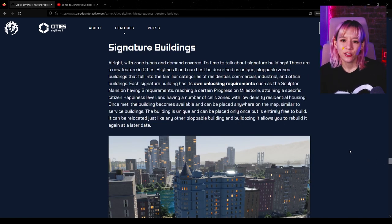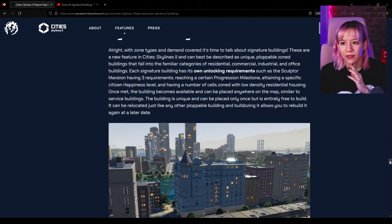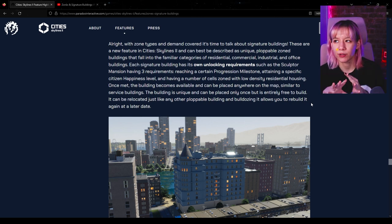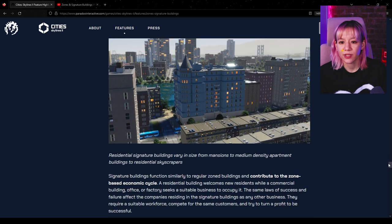Signature buildings: each signature building has its own unlocking requirements. For example, 'Sculptor Mansion' requires reaching a certain progression milestone, attaining a specific citizen happiness level, and having a number of cells zoned with low density residential housing. This is kind of like unique buildings — a mix of the unique buildings we had before as well as the special buildings from the pedestrian area expansion pack. The building is unique and can only be placed once, but it is entirely free to build. It can be relocated just like any other placeable building, and bulldozing it allows you to rebuild it again at a later date.